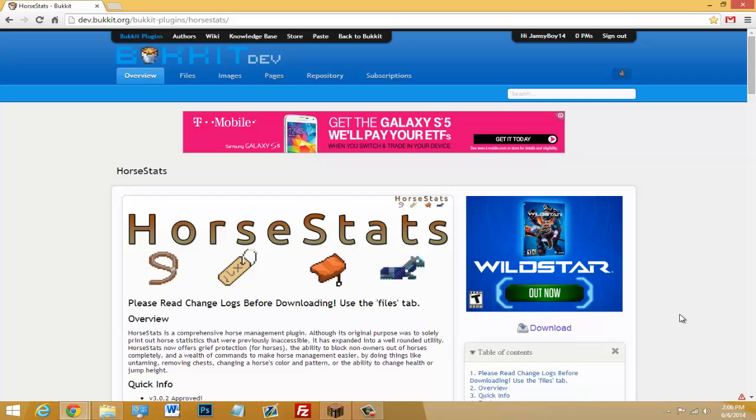Today I'm doing a tutorial on the plugin called Horse Stats. This plugin gives you stats for horses and has other features like grief protection for horses, ownership of horses — so if a player has already tamed a horse, other players cannot tame it — saddle lock, which keeps the horse yours after you tame it and put a saddle on, color and pattern changing via command, health and jump height editing, and horse teleportation. This plugin does a lot.